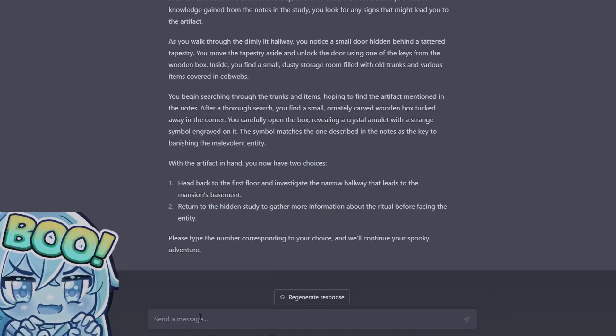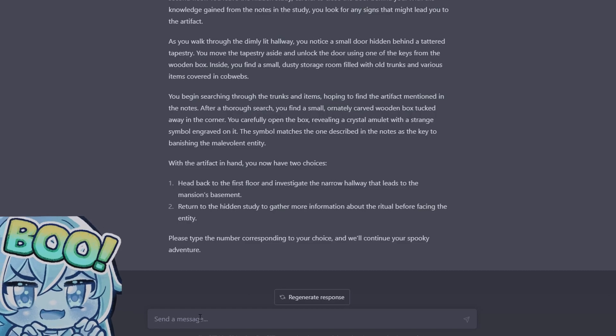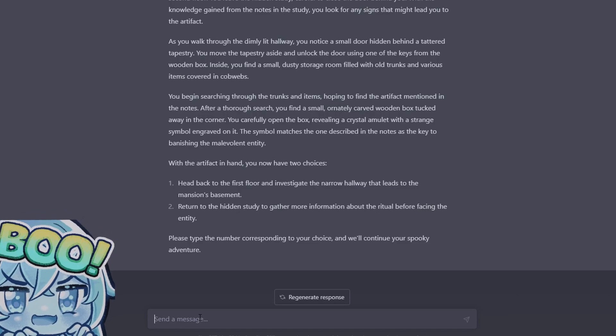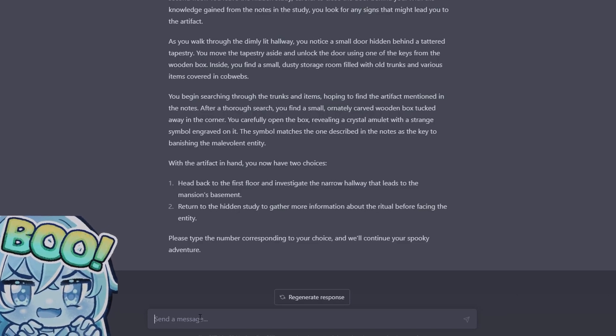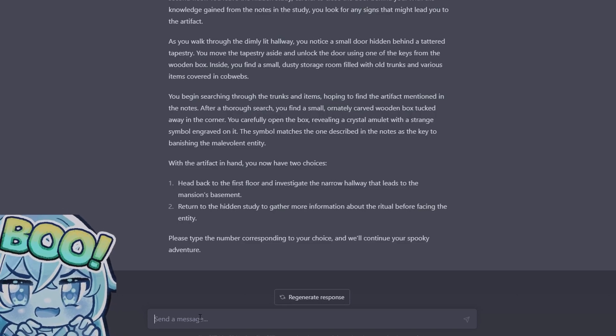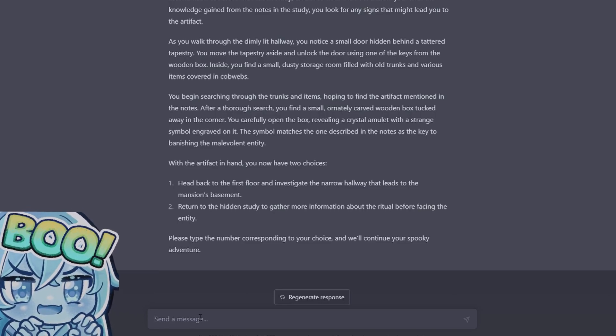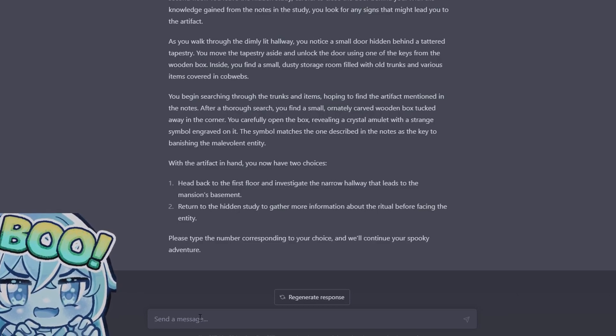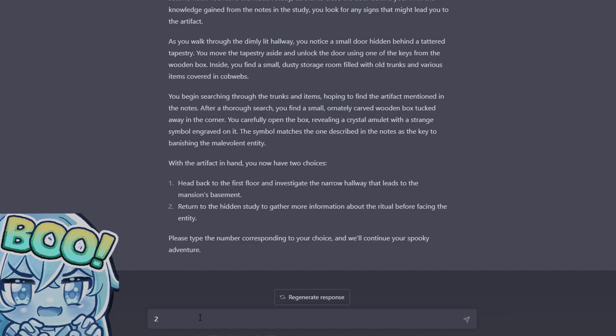After a thorough search you find a small ornately carved wooden box tucked away in the corner. You carefully open the box, revealing a crystal amulet with a strange symbol engraved on it. The symbol matches the one described in the notes as the key to banishing the malevolent entity. With the artifact in hand, you have two choices: head back to the first floor and investigate the narrow hallway to the basement, or return to the study to gather more information about the entity. We're gonna go back to the study — that's the smart thing to do.